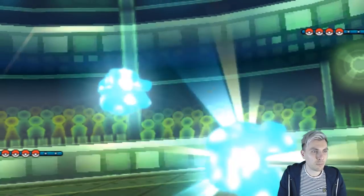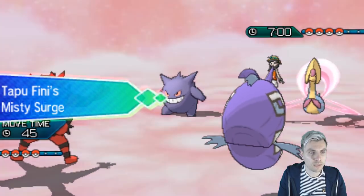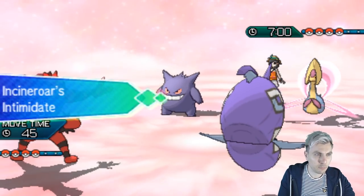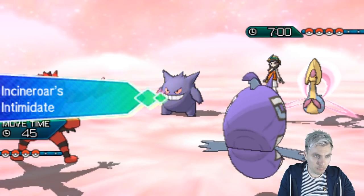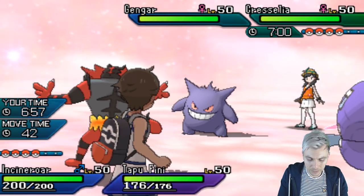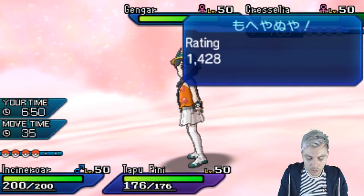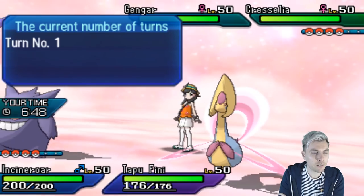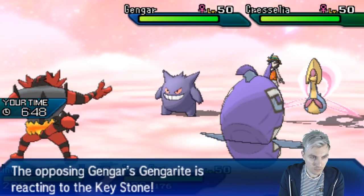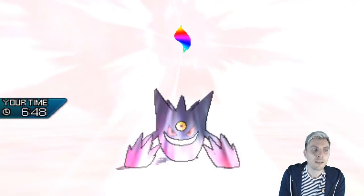We'll lead off with Incineroar and Tapu Fini. Seeing my opponent lead off with Gengar and Cresselia — Incineroar is not a bad option for us here. We can easily Fake Out that Cresselia. The Misty Seed boost is going to give us a bit more of an option against this Mega Gengar — we're not immediately threatened by Sludge Bomb. I could go Icy Wind here, or predict that Gengar protects and go for Nature's Madness and Fake Out into that Cresselia, since Cresselia is what my opponent is relying on heavily for speed control.